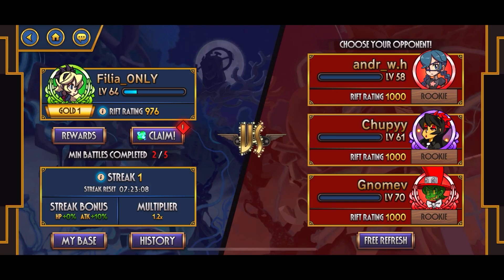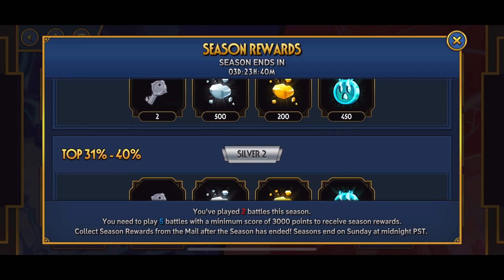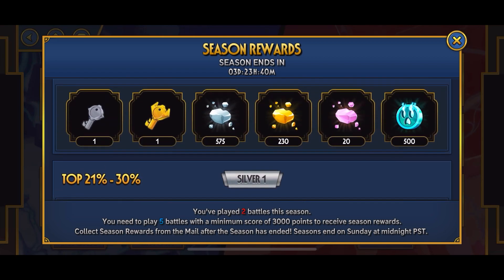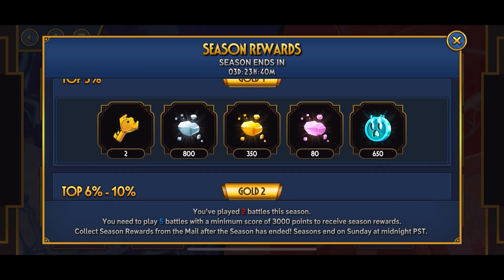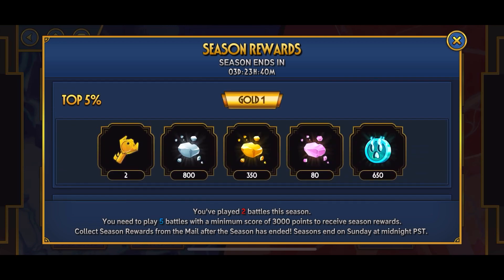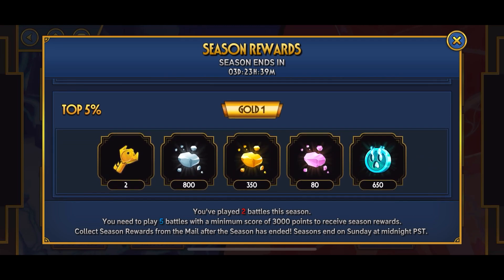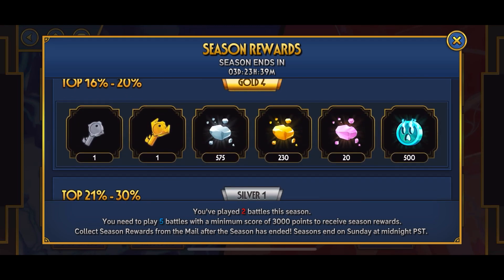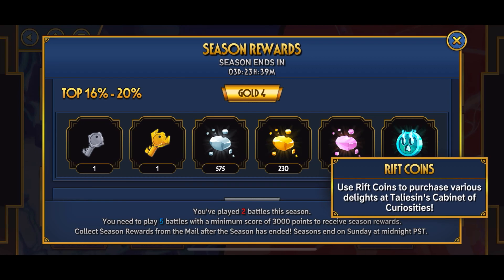The second method, and the main one I use, is literally just playing Rift. You get a lot of keys just from playing this game mode. Scoring at least silver one or gold four isn't even that hard - I believe it's around 1,000 to 1,200 points. I usually make it to gold two or gold one, so I mainly get two gold keys. What you mainly want to shoot for is gold four or even silver one.